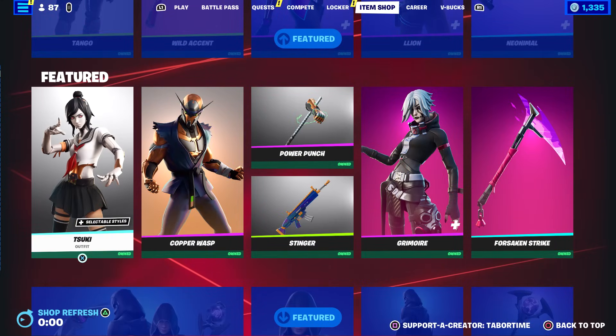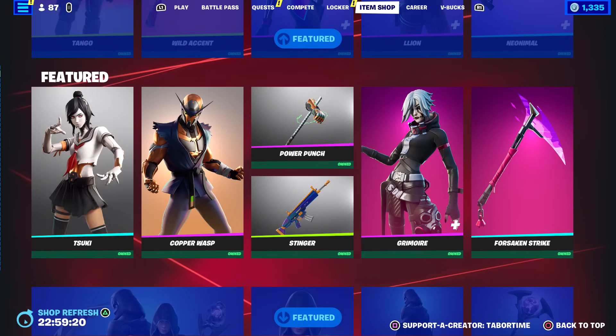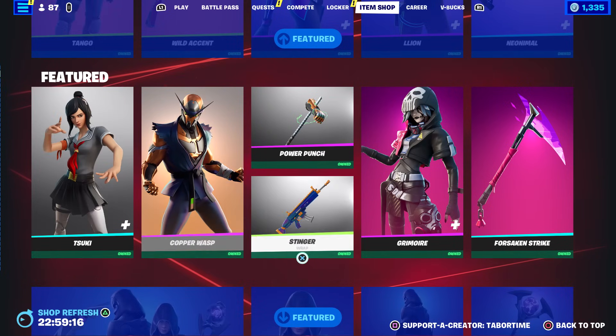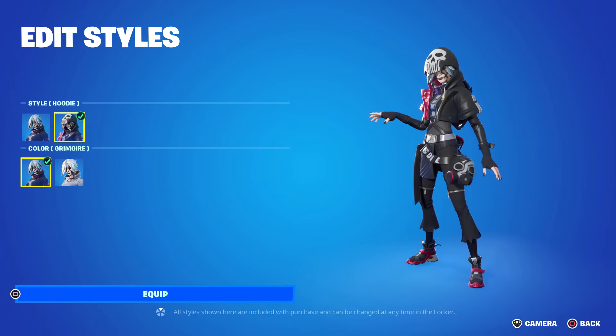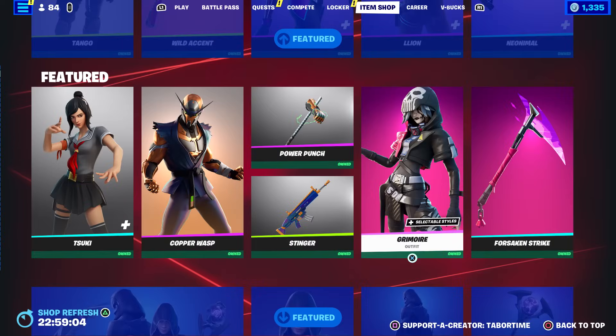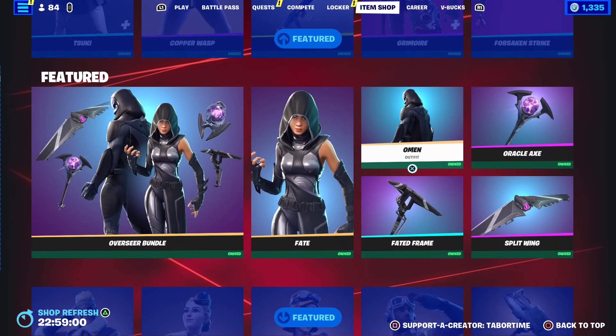Then we've got Suki and Copper Wasp. Suki has her human form as well — one of my favorite item shop styles to date, love that one. Power Punch and Stinger are also here. Grimoire is back — she recently got the Bone White style, and you can put the hood down if you want as well. Very clean skin. The Overseer Bundle has Fate and Omen — not a fan of Omen, that's one of my least liked skins in the game, but I love Fate.